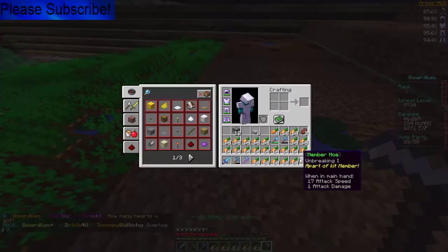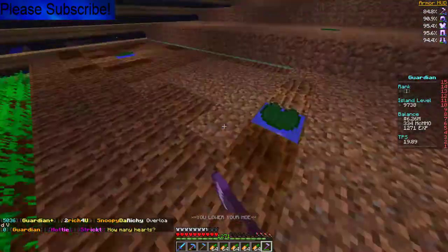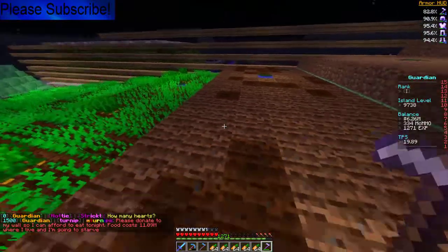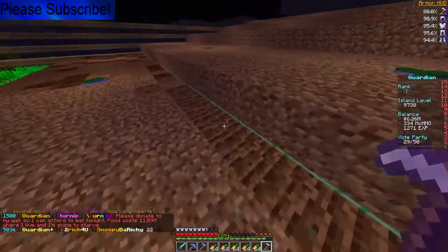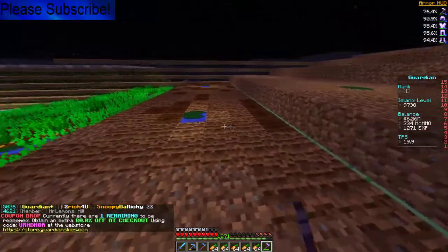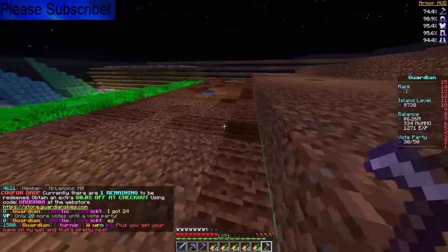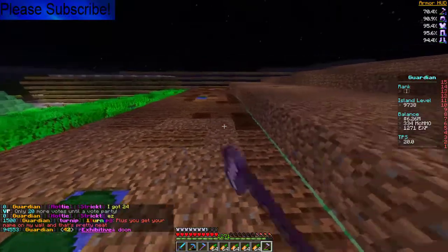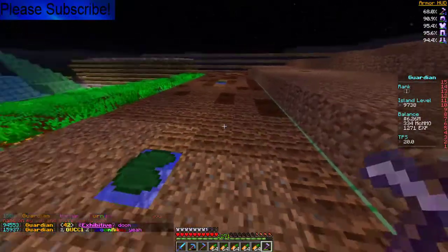Hopefully it has Unbreaking 1 on it. You don't need an Unbreaking 3 hoe - I only made that during the enchanting episode because why not. Someone in chat is saying 'please donate to my wall, I can't afford to eat, tiny food costs eleven point zero nine mil where I live, I'm going to starve.' Plus you get a name on my wall, that's pretty neat. I'm actually down - tell him to subscribe to my channel.